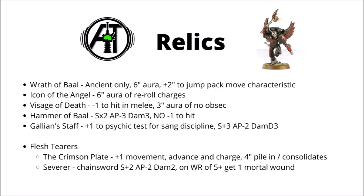Next we have the Relic Death Mask, Visage of Death — it makes the bearer minus one to hit in melee and gives a 3-inch aura of ignoring objective secured on enemy units. Looking far more attractive this time round is the Hammer of Baal, which essentially hasn't changed — it's still Strength plus 2, AP-3, a Thunderhammer with Damage 3 and no minus one to hit. Most Thunderhammers are now AP-2 per the Codex, so this is an upgraded version, and you'll still only pay 20 points for it on characters. Against a Toughness 7 vehicle, this increases your Thunderhammer's hitting potential by 55%.